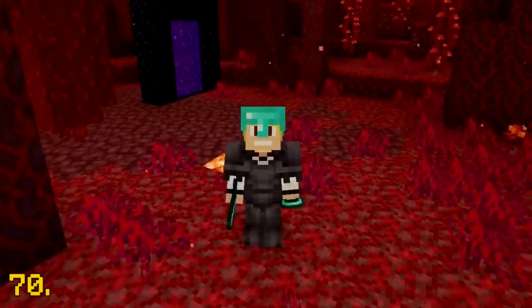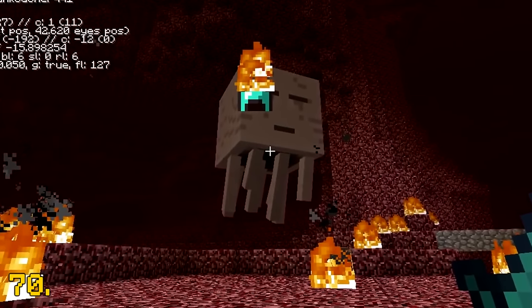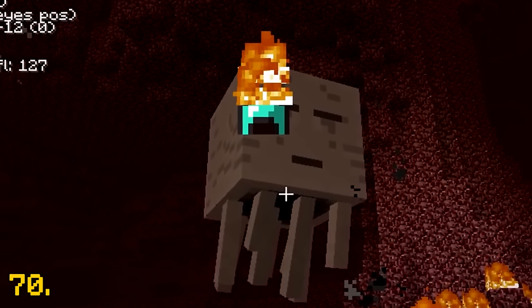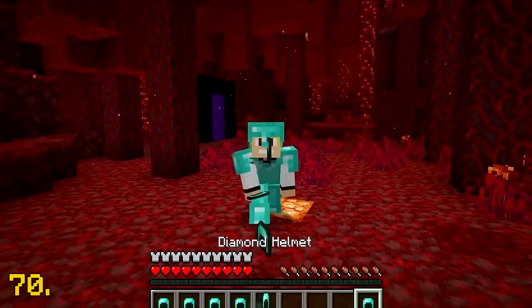Back in the earlier days of Minecraft in the 1.5 update, there was a bug in the game where Ghasts would shoot diamond helmets at the player instead of their regular fireball. If a Ghast was shooting diamond helmets at me, I wouldn't complain.